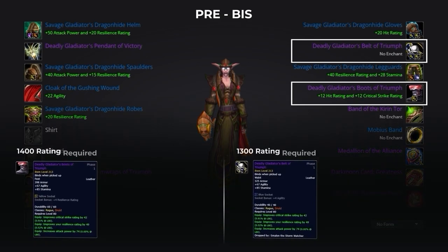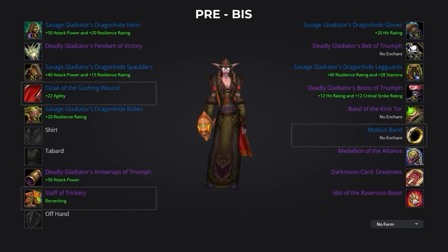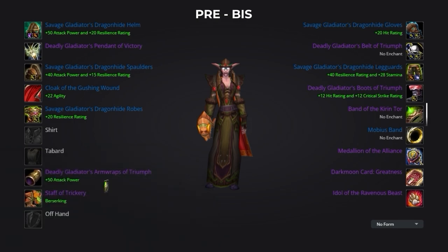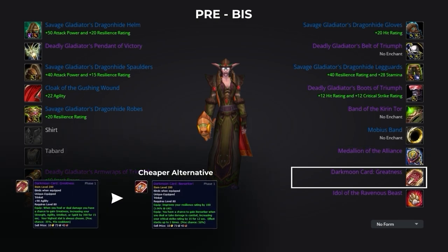One thing to consider is that the boots and belt both require 1300 and 1400 arena rating respectively — if this is currently unobtainable you can instead use the hateful alternatives. You'll then want to jump into some 5-man heroic dungeon content and grab the Mobius Band from the Culling of Stratholme, and then the Cloak of the Gushing Wound and Staff of Trickery both coming from the Violet Hold heroic. While doing so, make sure you farm enough emblems of heroism to purchase the Idol of the Ravenous Beast, your best in slot idol for some time. For your second ring, the Band of the Kirin Tor can be purchased in Dalaran for 8500 gold, or you can opt for the deadly PvP alternative. For trinkets you'll want a gladiator's medallion from honor, and your best in slot trinket is the agility version of Darkmoon Card: Greatness — with the Darkmoon Card: Berserker as a cheaper alternative that's still very strong.